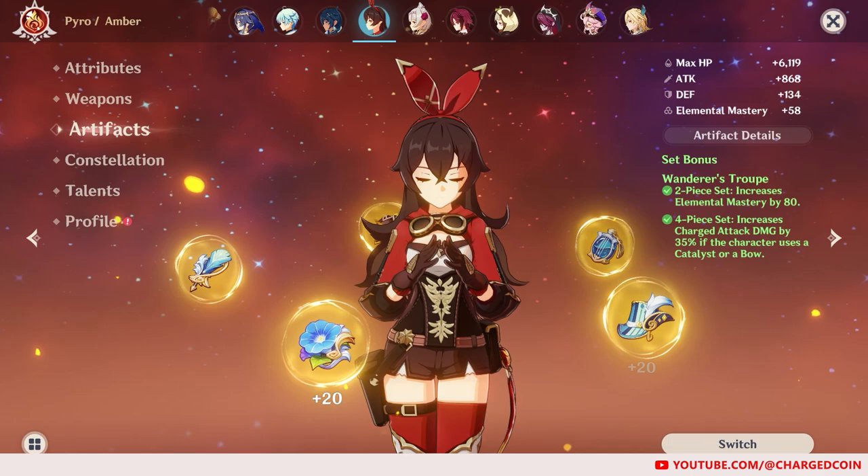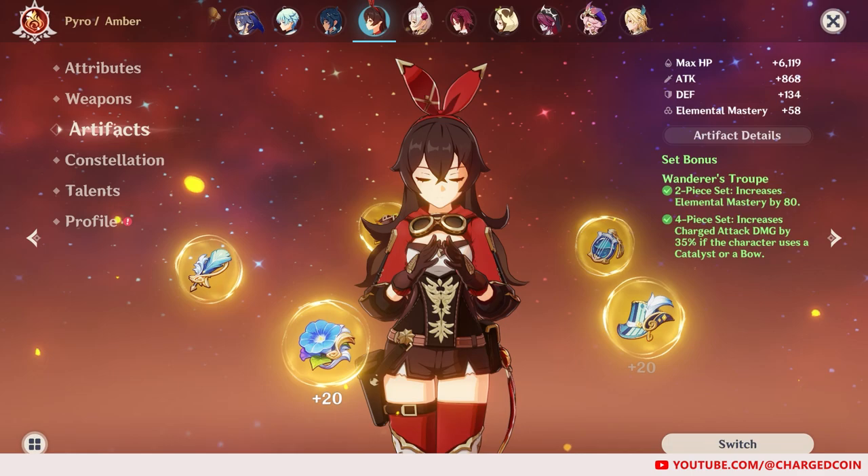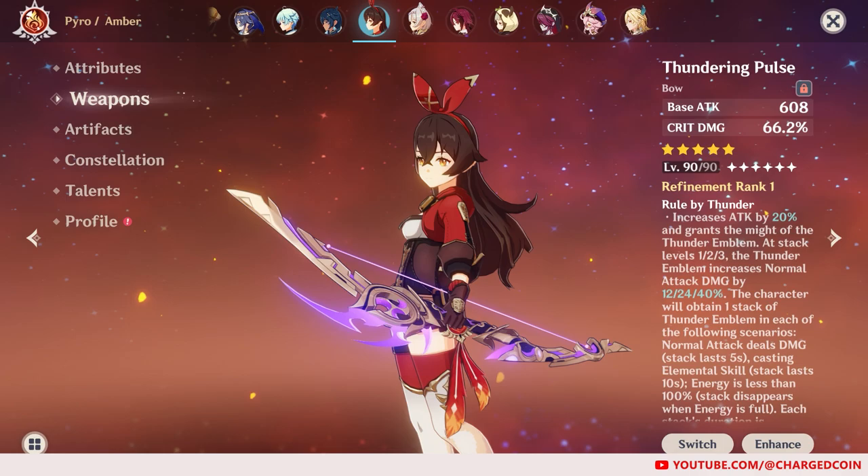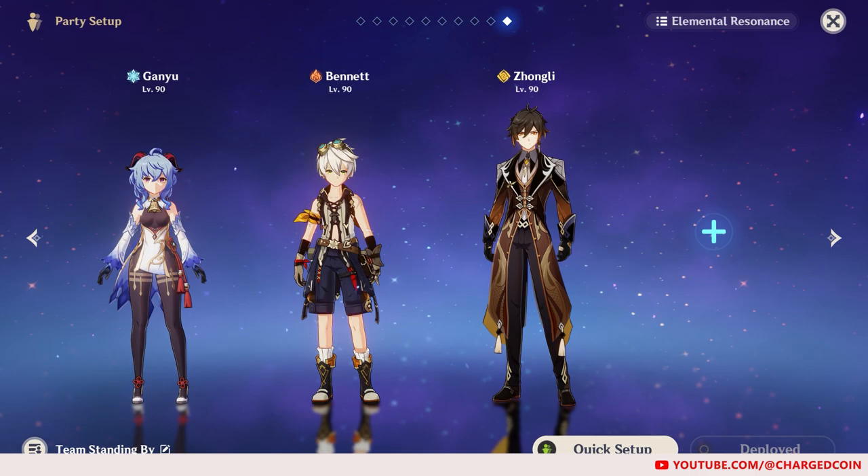The following is my pre-Fontaine release build for Lyney. For artifacts, I will be using the 4-piece Wanderer's Troupe, with an ATK Sands, Pyro DMG Goblet, and Crit Rate Circlet. For the weapon, I am using the Thundering Pulse for the Crit DMG, as I have one extra copy. For his team, I am considering Ganyu, Bennett, Zhongli, and Lyney himself.